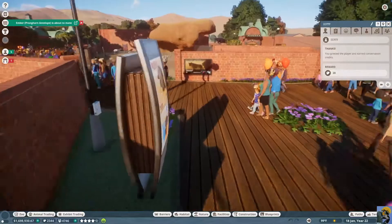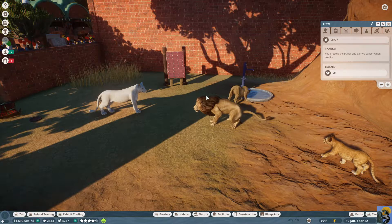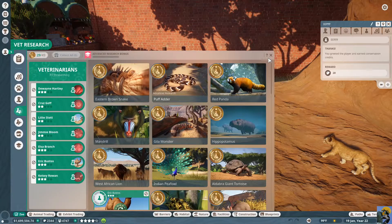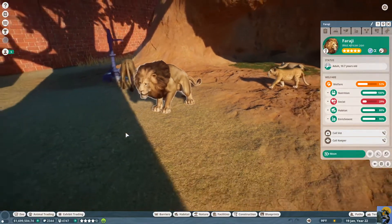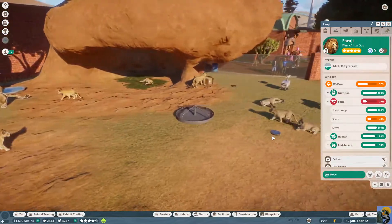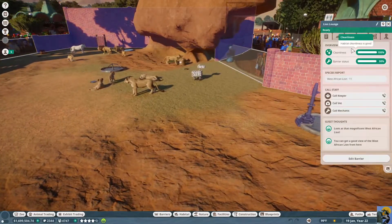We're passing the hippos and checking in on the lions — there are all kinds of problems here. The antelopes are about to mate, which is great, but we have a female who is about to pass away from old age. The younger male is upset because there are too many lions — they had a bajillion babies — so I need to start getting rid of some and we'll get a boatload of conservation points for doing that.